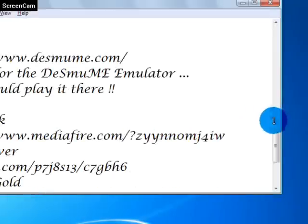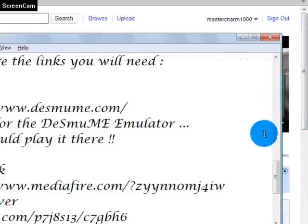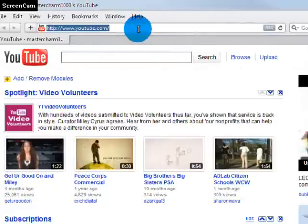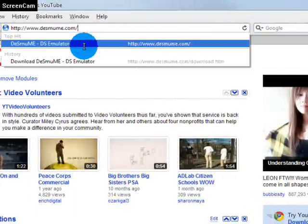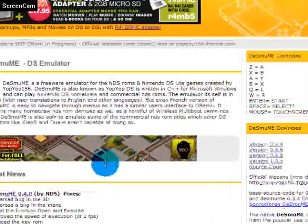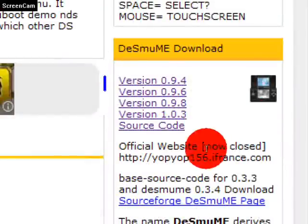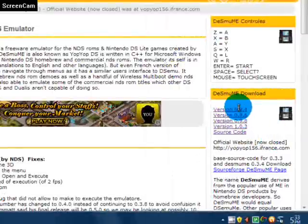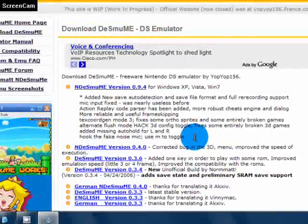First up, let's look at the links. Open up your internet browser. Just copy this and paste it in the URL bar. You will see the Desmume download — the recommended version is 0.9.4, so just click that. Click this and you should be able to download.